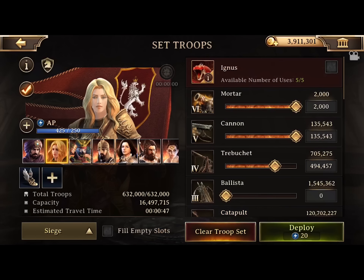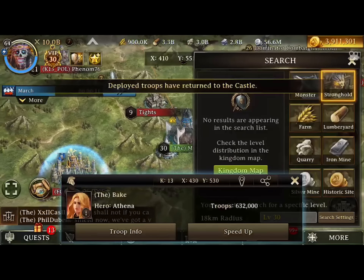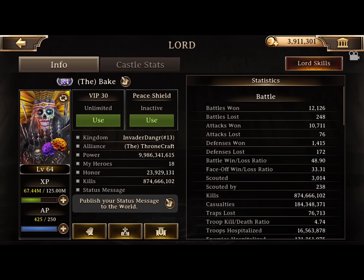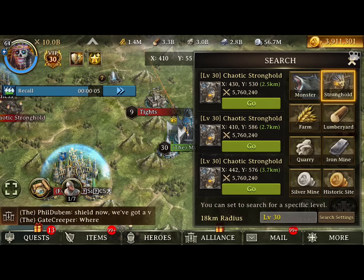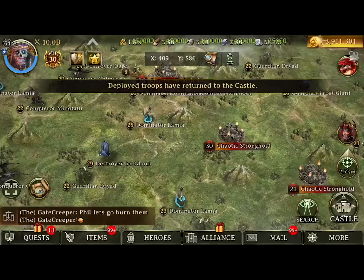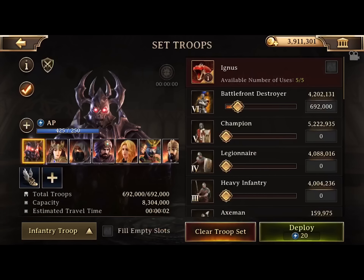You see here, all I'm doing is using the search function and searching for level 30s. If the level 30 is under 3 kilometers away from me - that's my personal cutoff, sometimes more, sometimes less, depends how I'm feeling and how I feel I'm doing on points - then I'll go ahead and send a long march at them using one of my heroes set with stronghold march speed and using all cav. As my troops are marching back, I'm looking for the next 30. When I find the next 30, I'm going to scan around it and look for all strongholds level 26 or above.